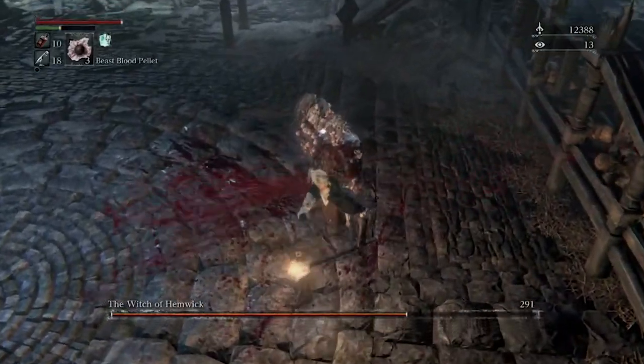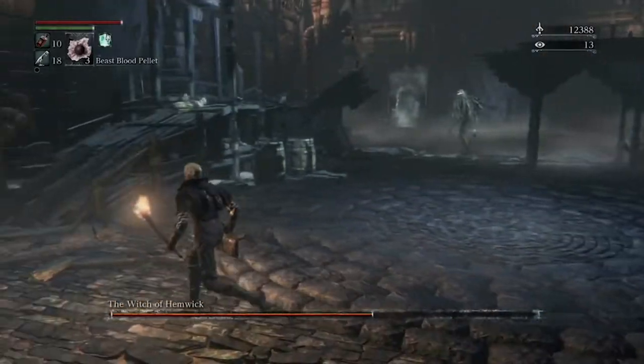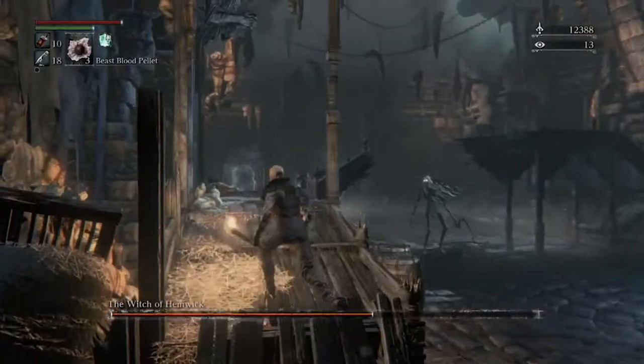You'll have them defeated in no time. You can basically see where they're at — get close and you can sort of see a blurry area. Just attack that area and you'll attack the witches and watch their health begin to disappear.